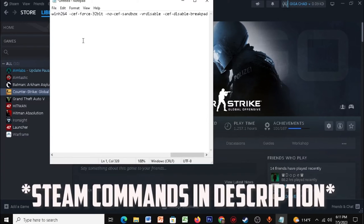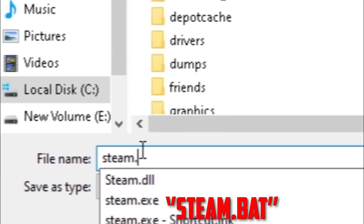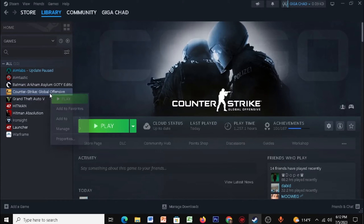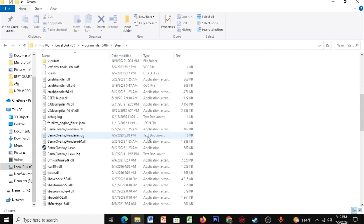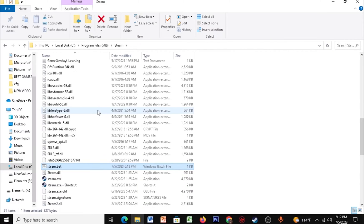Once Steam is restarted, open up Notepad and paste the Steam commands which I've given in the description. Click on File, click on Save As, and save it as 'steam.bat' in your Steam folder. Click Save. Then right-click your CS2, click Browse Local Files, click on Steam, and scroll down until you find steam.bat.